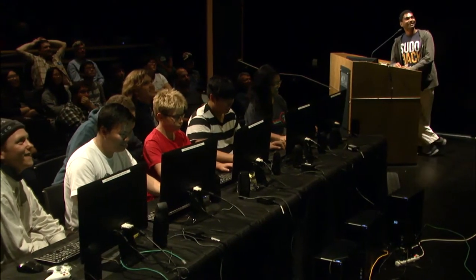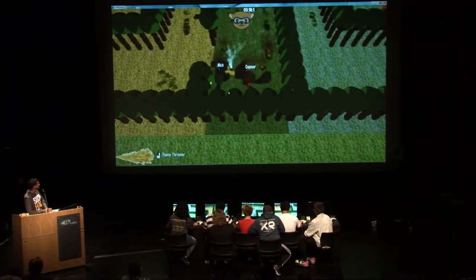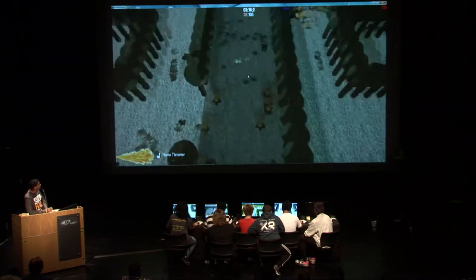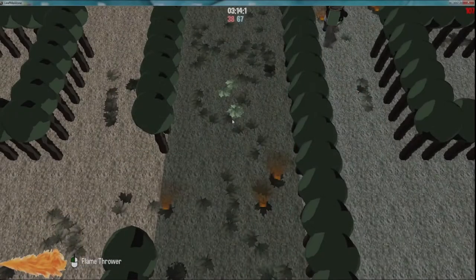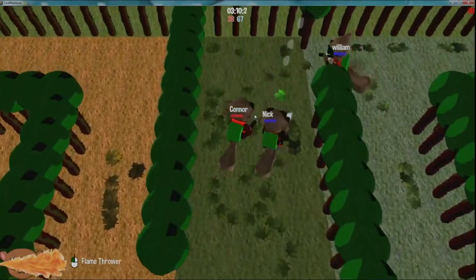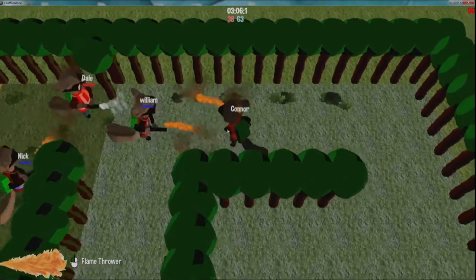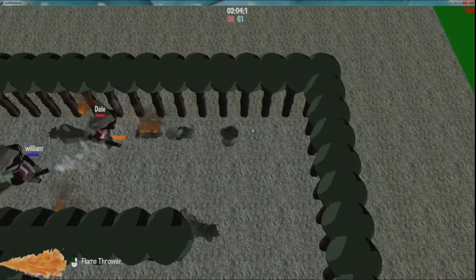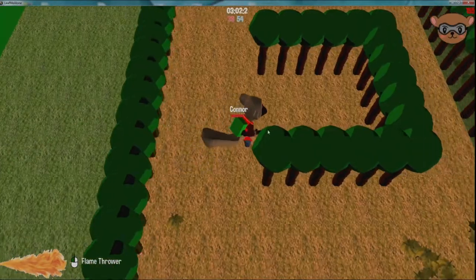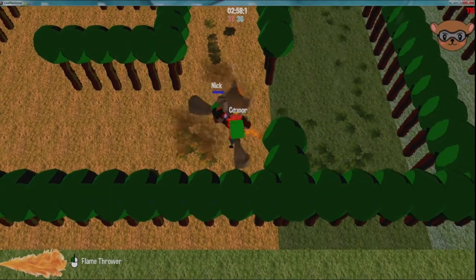Red team takes the lead. Left teamwork — pushing and pulling. Nick again is being very aggressive. Connor put out Nick. Blue team takes the lead with a hundred leaves. Now might be a good time to be more aggressive and try to destroy their leaves. Dale does a good job destroying their leaves. Looks like Dale's done well.